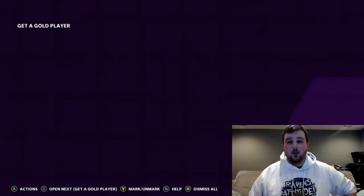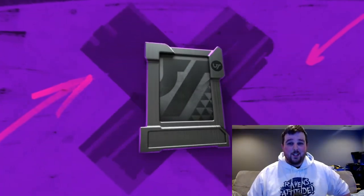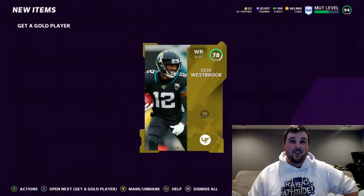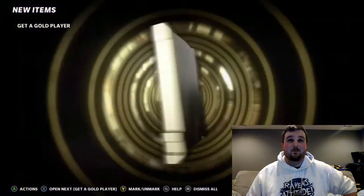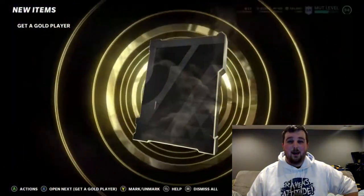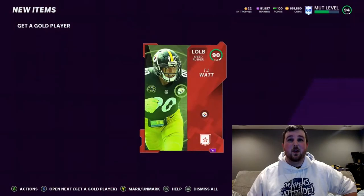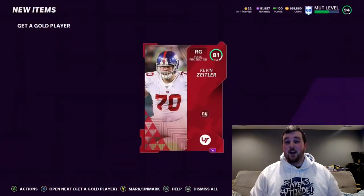We haven't had any crazy pulls - we had a couple small elites but mostly gold, so nothing like 'oh my gosh we gotta stop.' So far they're not great, but we just gotta get those NFL Honors trophies to go across the screen and then we'll be in pretty good shape when we pull Derrick Henry, right? And if we did happen to pull Derrick Henry or Alex Smith, we would 100% go ahead and immediately put in a gameplay for you guys - even if I post at 2 o'clock in the morning, we would make that happen. We gotta pull the card first though.